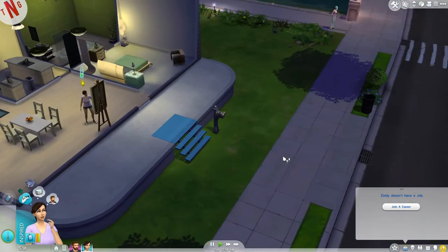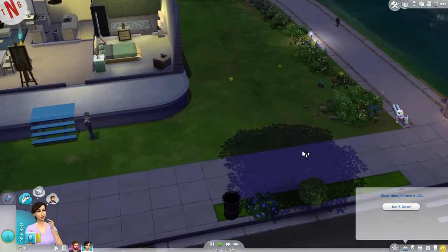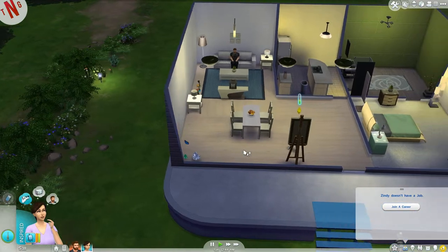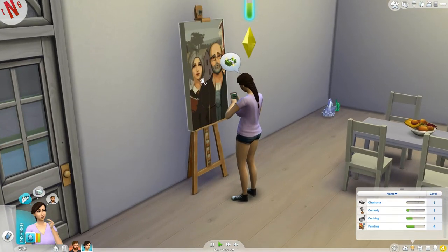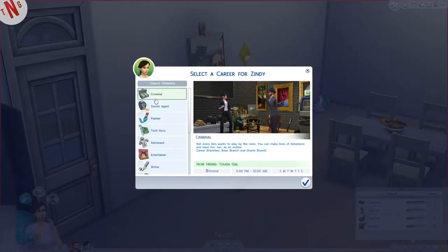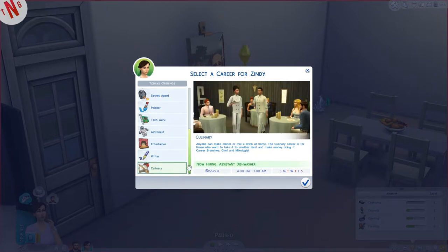Find a job on the mobile phone. You only get bills once a month in this game, which is pretty cool. She's almost level five in painting — that's cool. This painting is 224 simoleons. The available careers are: criminal, secret agent, painter, tech guru, astronaut, entertainer, writer, and culinary — those are the only jobs in the game right now.